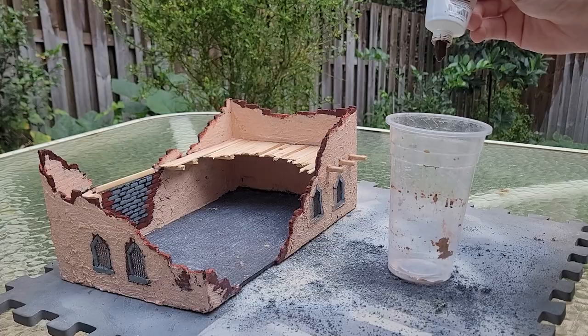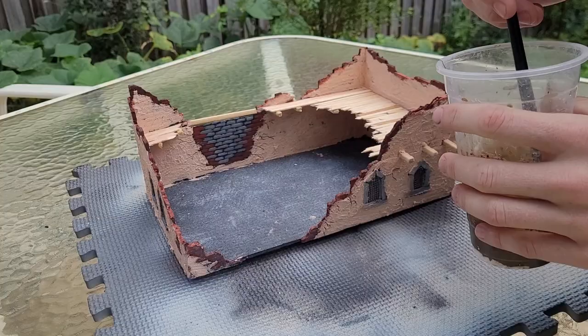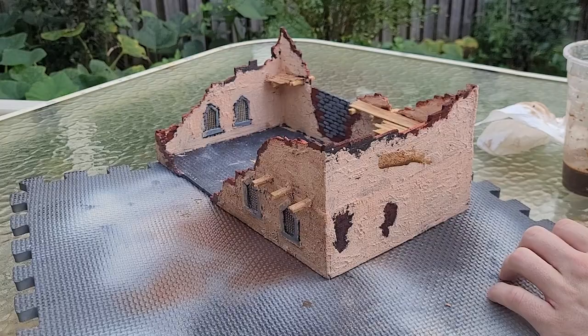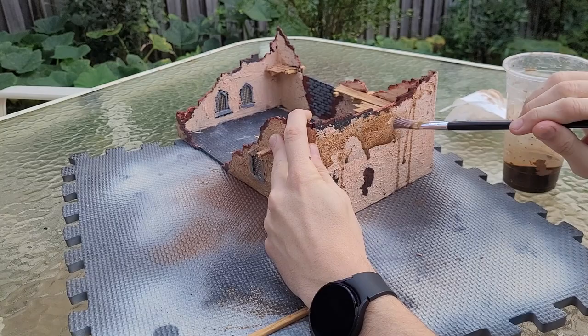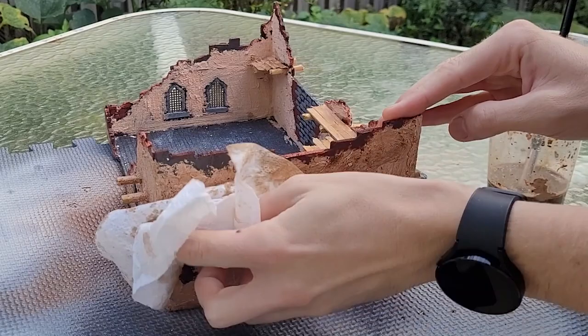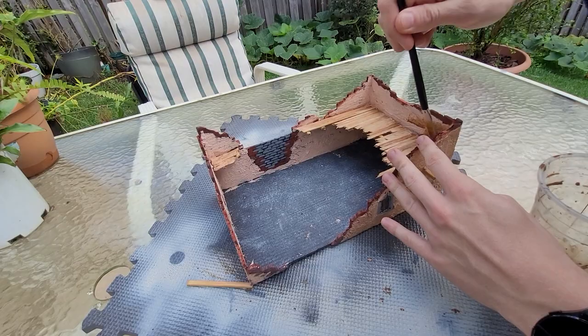Now it's time for some cheap brown ink — this is essentially just brown acrylic paint and a little bit of water mixed together. Once mixed up thoroughly, I just start to apply it all over the model. This is going to be used to stain these wooden planks, so apply as much as you feel is necessary to get the level of darkness that you like, then start applying it all over the render. This is going to make the whole thing look a lot darker and dirtier and help blend everything together nicely. If you feel like you've put a little bit too much on at any point, just wipe the excess away with a paper towel. This is the advantage of having it so heavily watered down — it's a nice cheap wash to apply to an entire model, especially a large terrain piece like this.